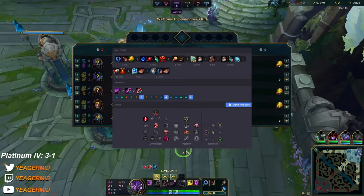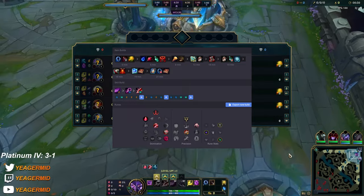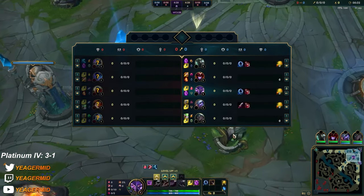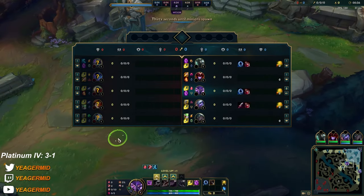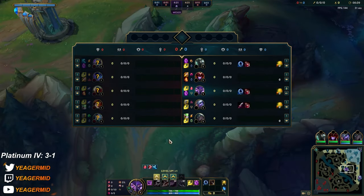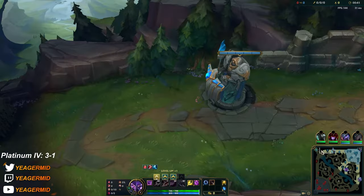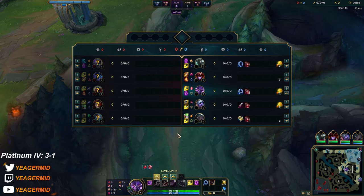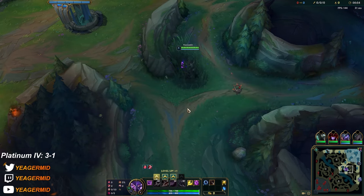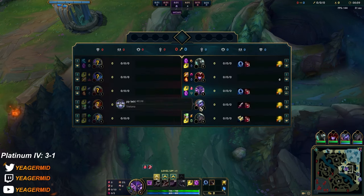Alright guys, welcome to the second game here. It's a bit of a tragic champion select because these guys decided to go AP as well — the enemy can itemize MR and counter all three of us. We do have some okay mixed damage. If the AD carry gets fed it's okay, but this is pretty terrible. Normally I would dodge in this case, but I already dodged a couple of times when people griefed in champion select so I cannot afford to do that anymore.